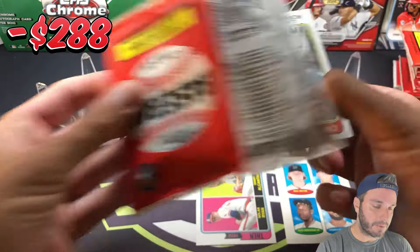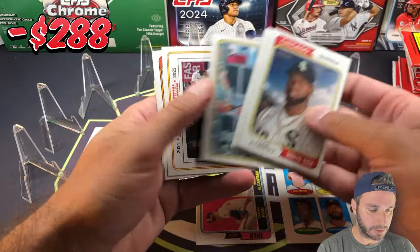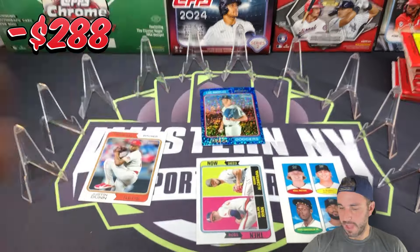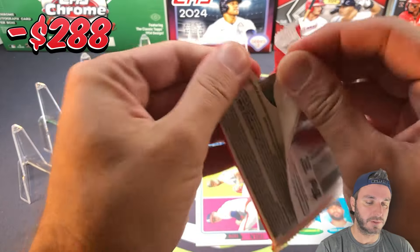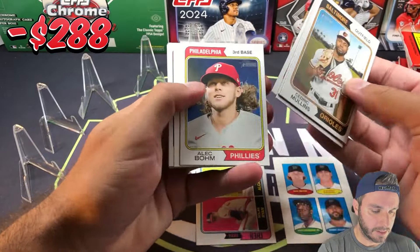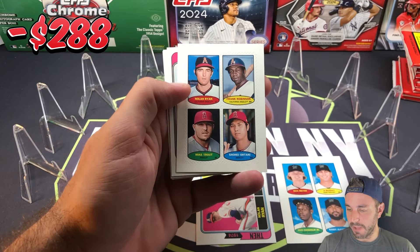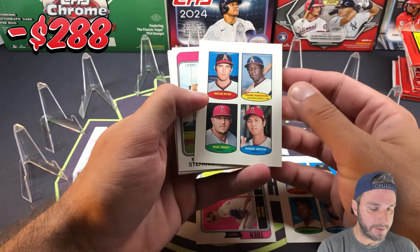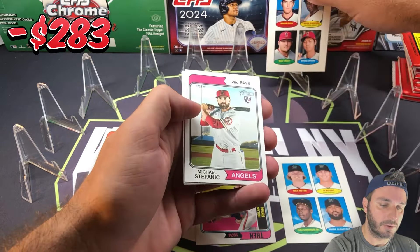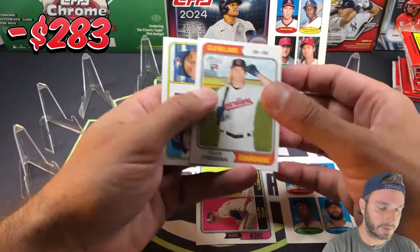These videos are about 40 to 45 minutes long. We're doing six monster megas again today. Justin Dunn is a short print, card 428. The last two videos will have five boxes so those will be slightly shorter. We got another Stamps — wow, we've gotten this one a bunch. This is the best Stamps card you can get: Nolan Ryan, Mike Trout, Shohei Ohtani, and Frank Robinson. That is a nice pull.